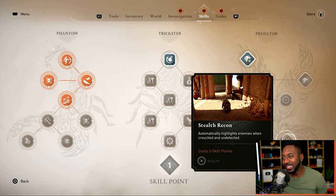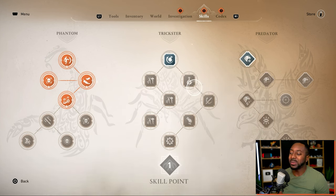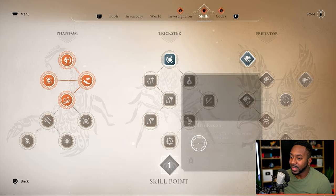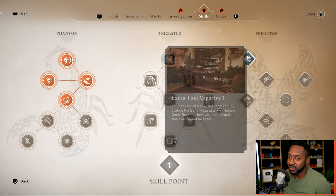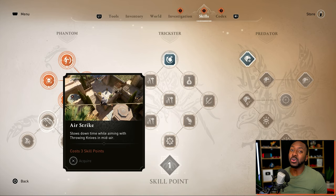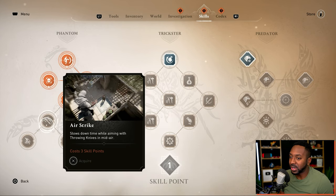There are a lot of good skills here — I'm not sure you'll be able to unlock all of them in your first playthrough. In every skill tree there's a melee skill I recommend picking. If you're going to get one from the Trickster tree, I'd get knife recovery — it pairs perfectly with your tools. There are also good skills for unlocking tools as you go through the game.